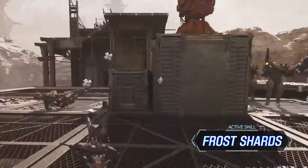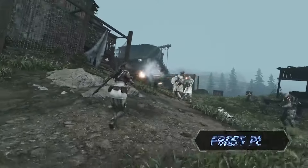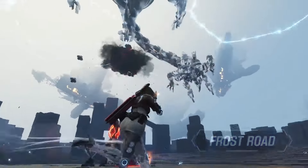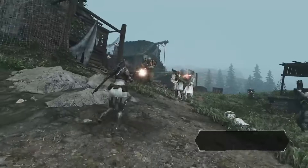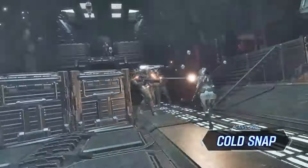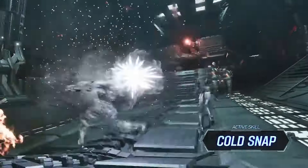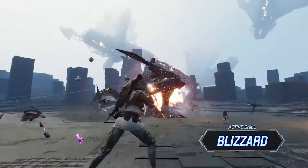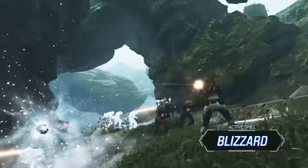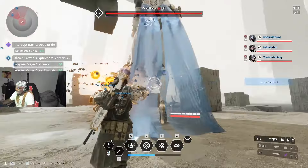Frost Shards fires an exploding ice beam inflicting damage and ice shackle — hitting an enemy increases ice shackle by one stage, hitting with the explosion area increases it by two. Frost Road increases running speed and creates ice sheets on the ground that inflict ice shackle on contact, increasing it by two stages. Cold Snap releases an arc of cold air inflicting damage and ice shackle, also increasing by two stages. Her ultimate, Blizzard, creates a snowstorm that explodes over time — hitting enemies increases ice shackle by three stages, and four if hit by the explosion area.